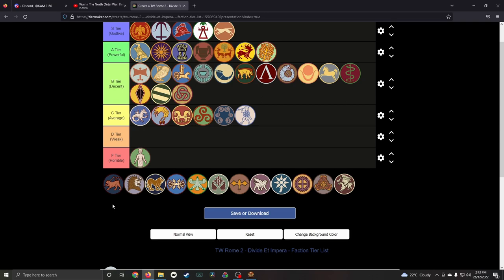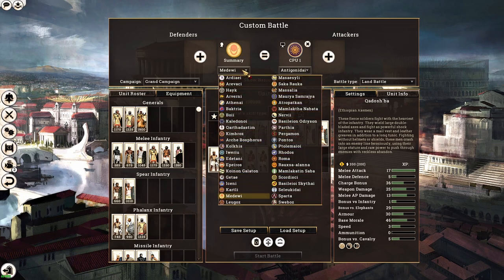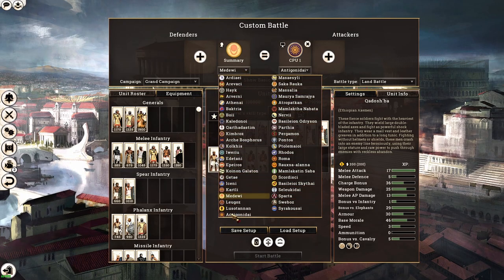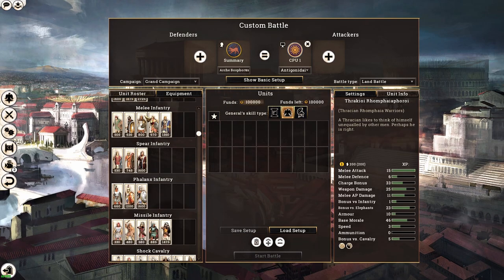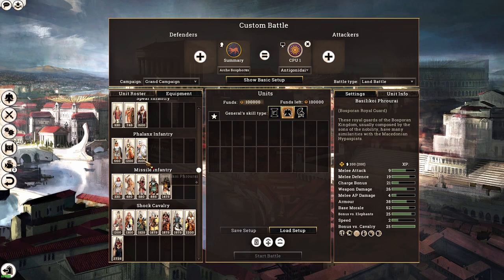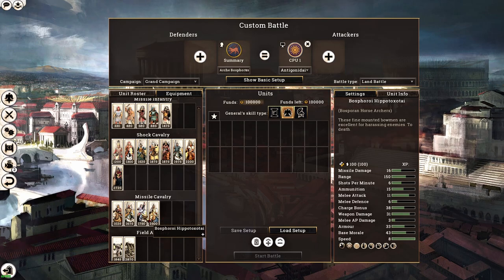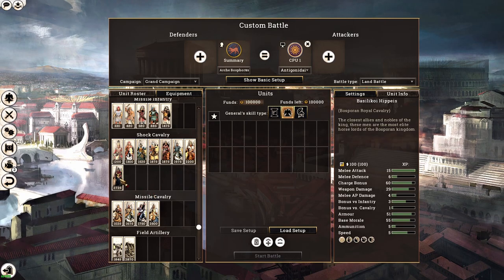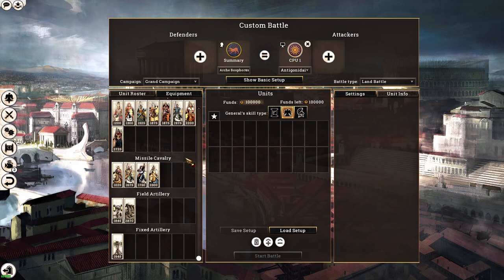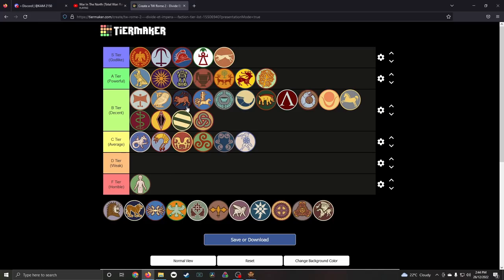Moving to the Greek settler/colonist factions, starting with the Archebosphorus — I rate them better than the Brittonic factions but not as good as Athens. They are quite versatile but lack good frontline units. They have phalanx units, decent sword units, some good shock troops, and decent spear units. Where they shine is cavalry — access to some nomadic horse archers and a combination of good lancer and shock cavalry units. However, none of these cavalry units come from lower population classes, which is why they rank behind Athens and the Odrysians.